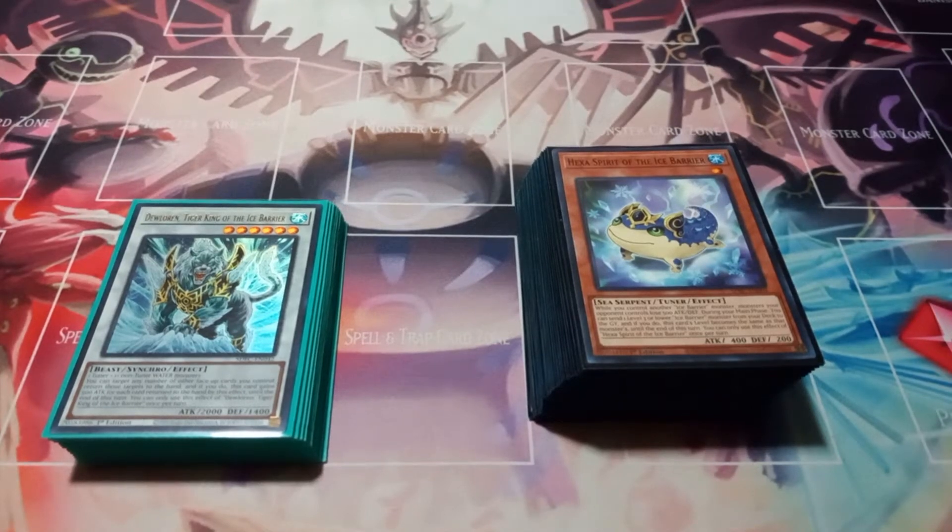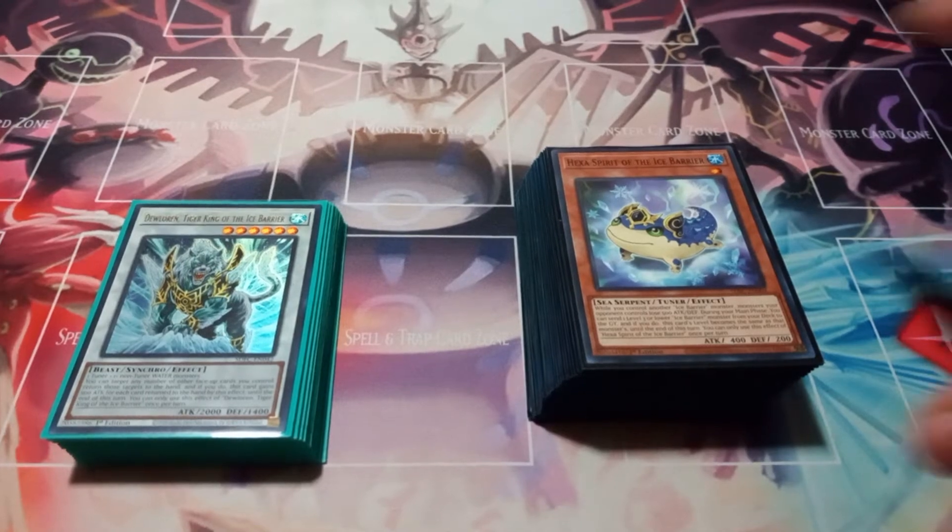I am making an Ice Barrier deck profile. I mainly got the idea to build this deck because one of my friends suggested it — hey, you have Fabled, so why not build Ice Barrier, Naturia, or some other decks out of Hidden Arsenal Chapter One and then just have a Chapter One duel. So here I am making an Ice Barrier deck profile.